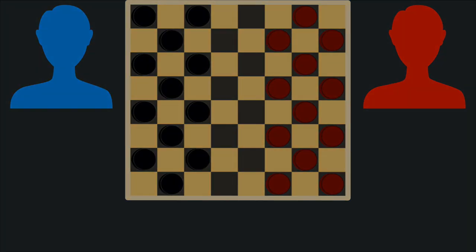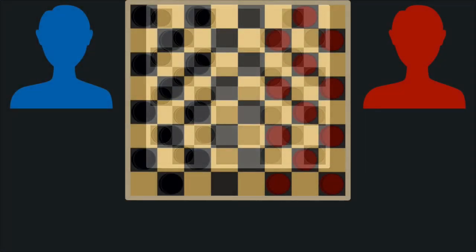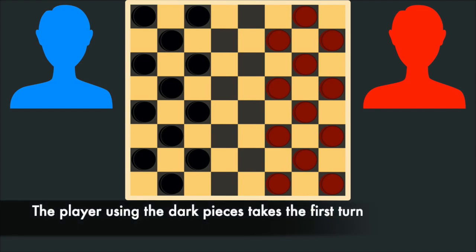After setting up the game, players are ready to begin playing. The game of Checkers is a two-player strategy game where players are trying to be the first to capture all of their opponent's pieces. To start the game, the player playing with the dark pieces will be the start player and take the first turn.